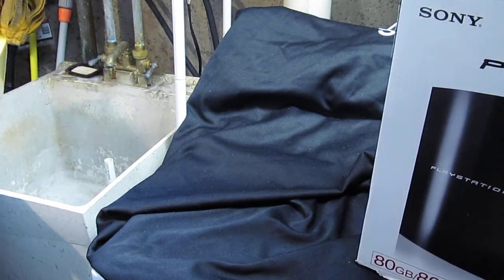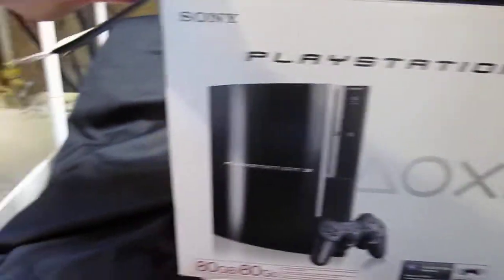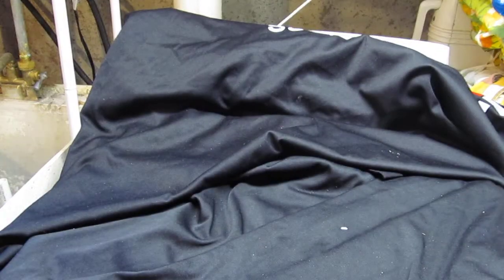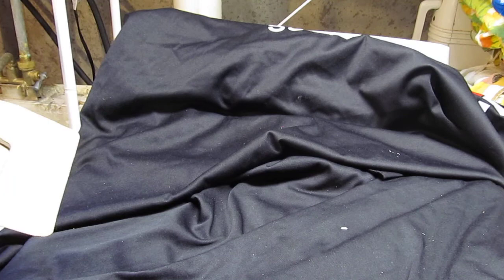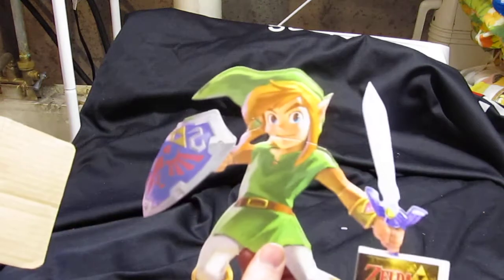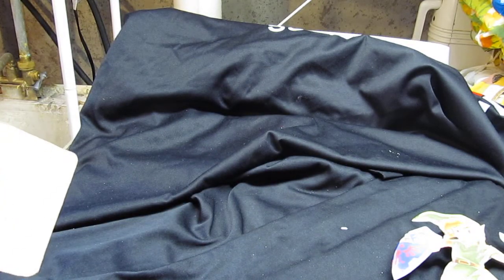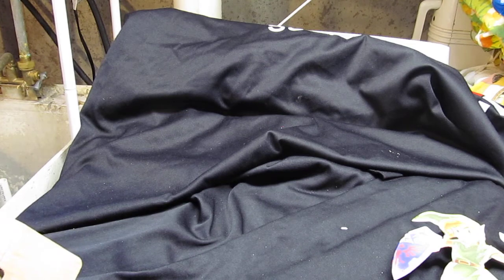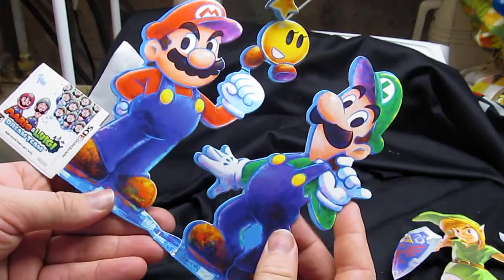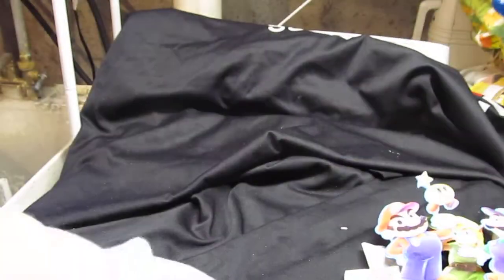Now we have the 80 gigabyte PlayStation 3 box, and there's tons of stuff inside here as well. The first thing I'm pulling out is a little Zelda 3D display that came from a 3DS display. There's also Mario and Luigi — I believe this is from Mario and Luigi Dream Team, and it actually says so right on it.